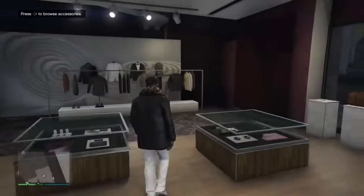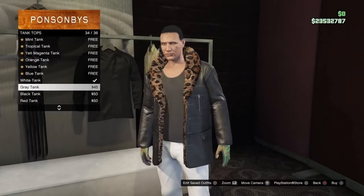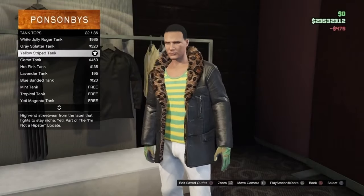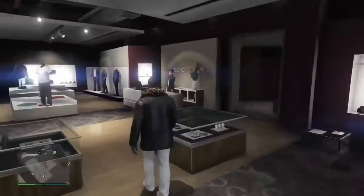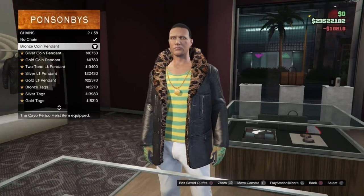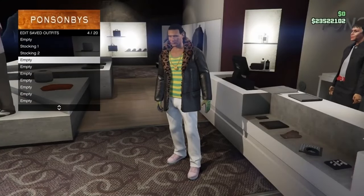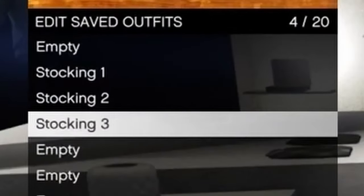Now for the third one. Go to tank tops and put on the yellow stripe tank. Next go to chains and put on the bronze coin pendant. And that's all you need to change. That's it for the third outfit. I'm going to save this as stocking three.